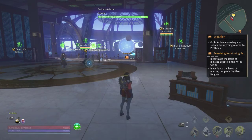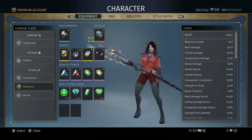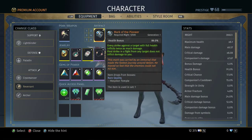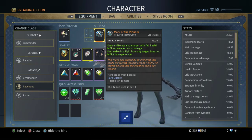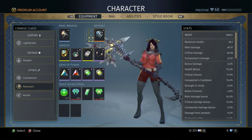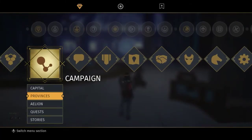Alright guys, your homie xenopane bringing you into this Skyforge video. What we're gonna discuss today is how to get legendary artifacts: Mark of the Pioneer, and also another one called the Night Signet.